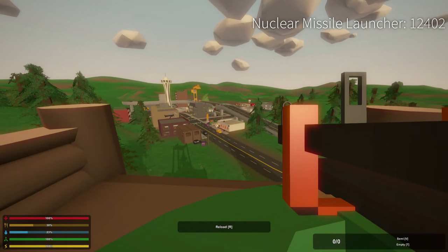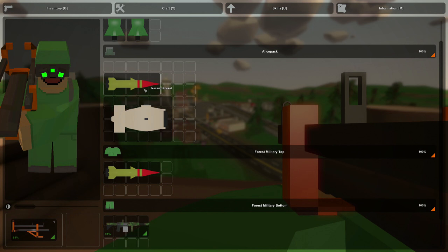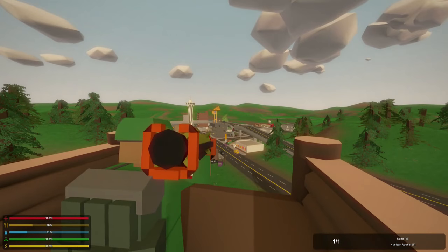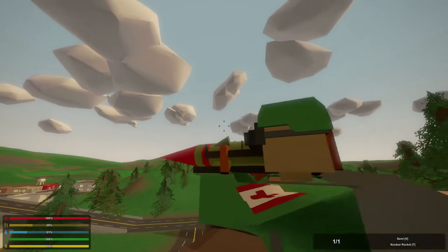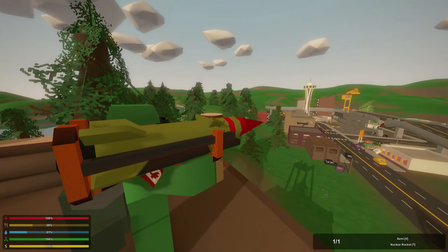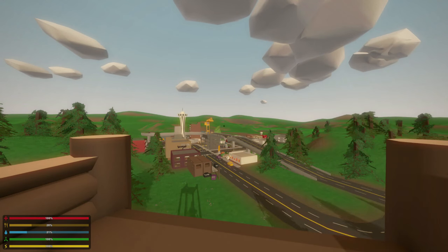Let's start with the actual shootable nuke — the nuclear missile launcher with an ID of 12402, and its ammunition is the nuclear missile or nuclear rocket with an ID of 12401. You load your missile in like so, and you've got this entire nuclear missile sitting on your shoulder, all ready to go shoot out and toss it into Seattle.